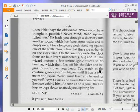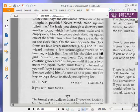Incredible, says the old wizard. Who would have thought it possible? Never mind, stand up and follow me. He leads you through a doorway into another room, which has bare stone walls and is empty except for a long case clock standing against one of the walls. You notice that there are no hands on the clock face. On the wall opposite the clock, there are four levers numbered 3, 6, 9 and 12. The wizard mutters a few unintelligible words to his familiar, which then flies off his shoulder and begins to circle over your head. You watch as the creature grows steadily bigger until it has a six-foot wingspan. Now I must leave you to fend for yourself, says Lexus, as he leaves the room, locking the door behind him. As soon as he is gone, the fire imp swoops down to attack you, spitting fire. Fire imp: skill 9, stamina 4. If you win, turn to 127.